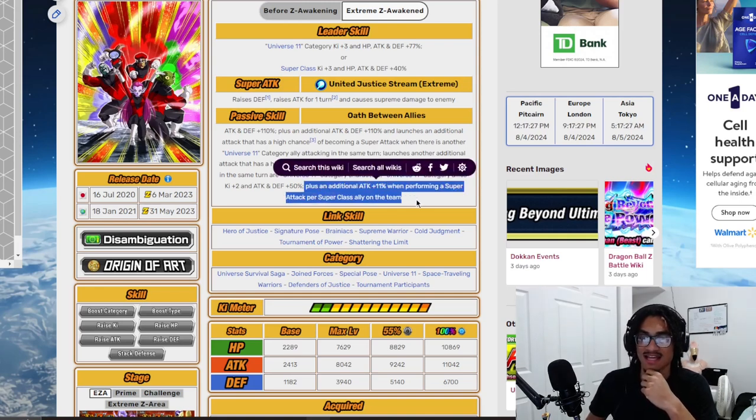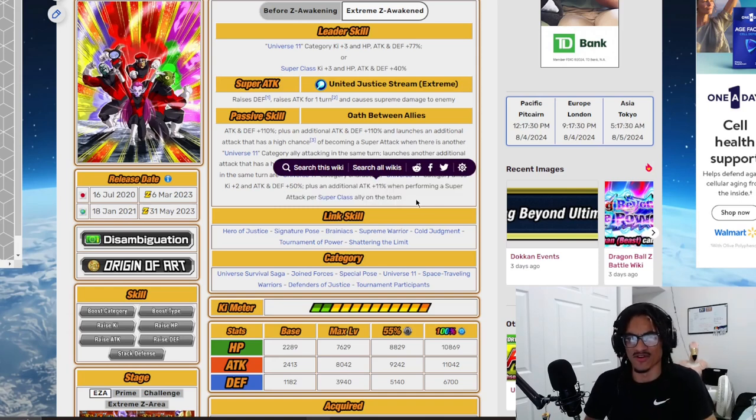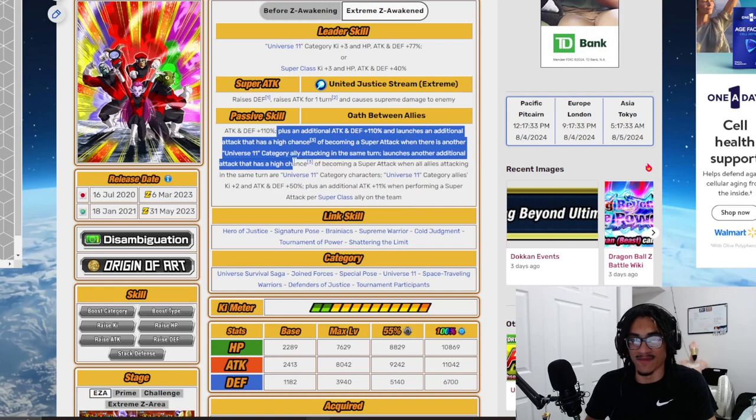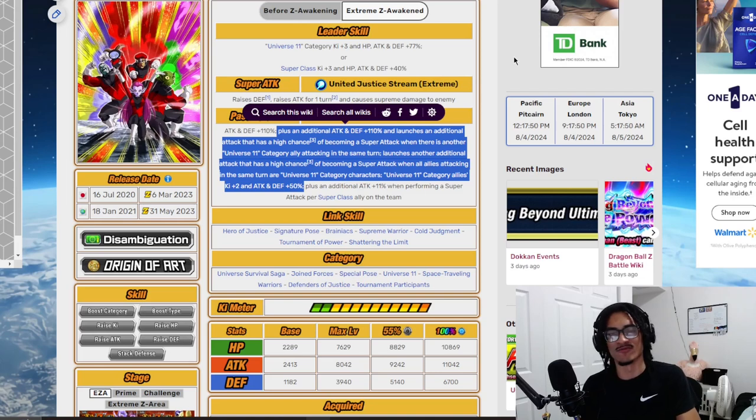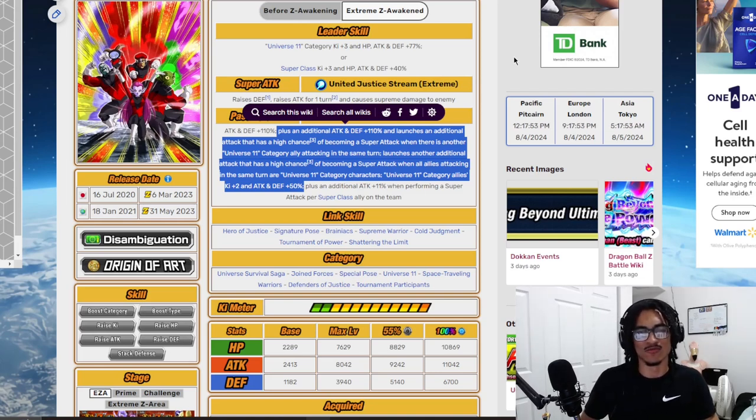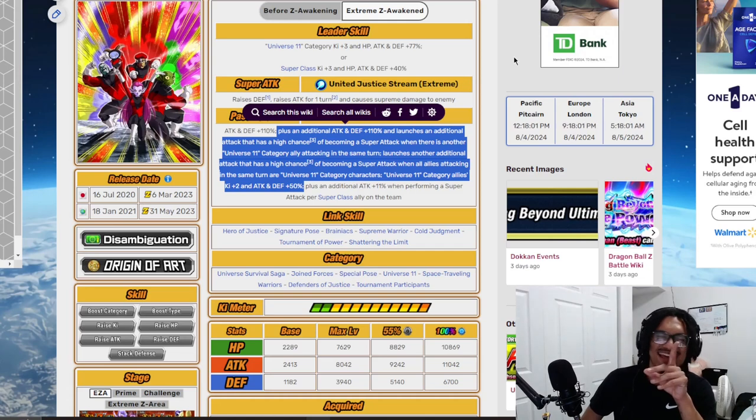They also get an additional 11% attack when performing a super attack per super class ally on the team, but that doesn't really matter. The parts of their kit that really matter are their support and their two additional super attack chances — both with a 50% chance to become a super attack under the Universe 11 character restriction. They are a good free-to-play unit but they really need to be hidden. In meta content they can probably get destroyed.